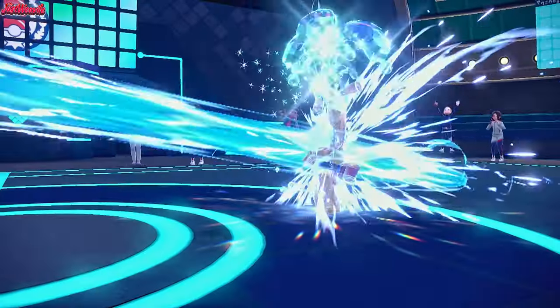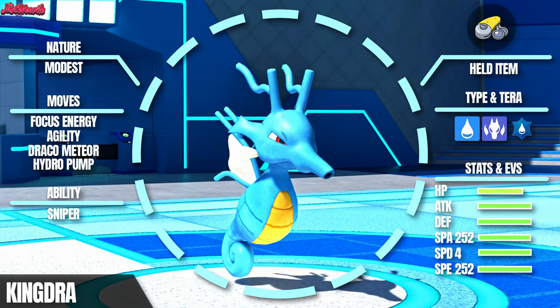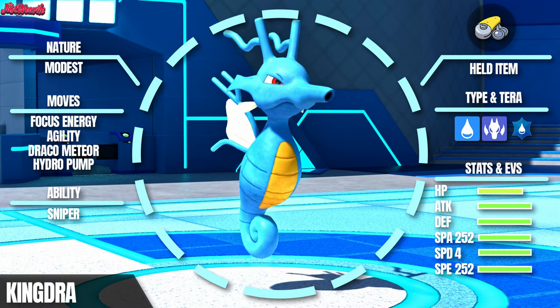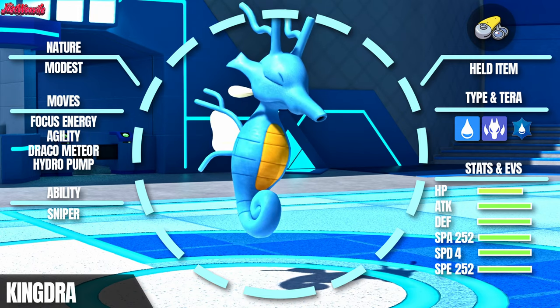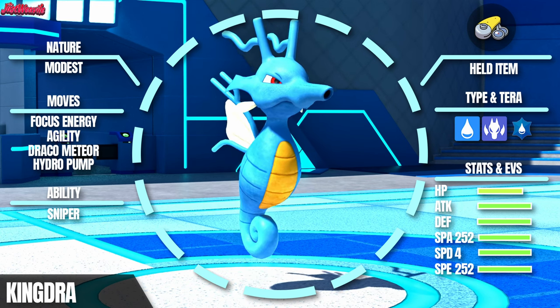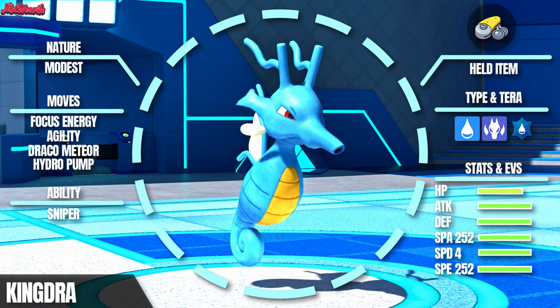But how do we set up this mighty sweep? Let's break down the moveset. First up we have Agility, which boosts Kingdra's speed, allowing it to outspeed even the fastest foes. With its impressive speed stat after this, Kingdra can quickly take control of the battle. Next we have Focus Energy, which ramps up Kingdra's critical hit ratio, setting the stage for some truly powerful attacks. With these two moves combined, Kingdra becomes a sweeping machine.